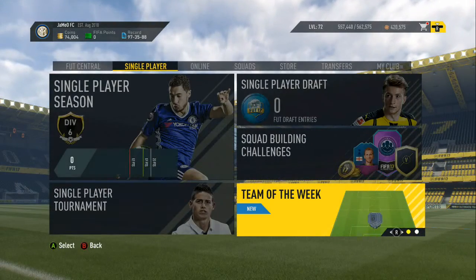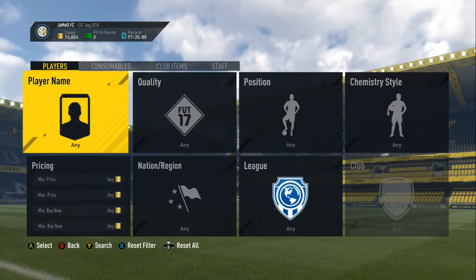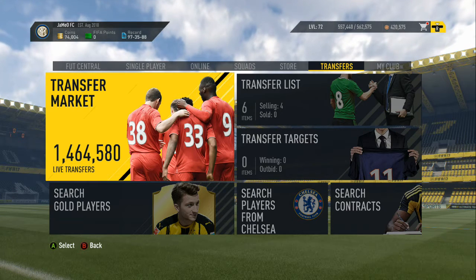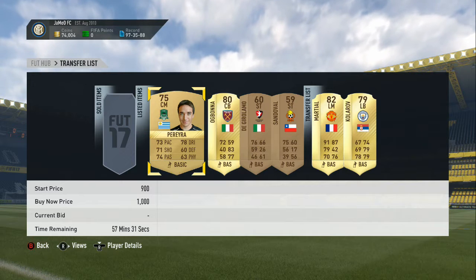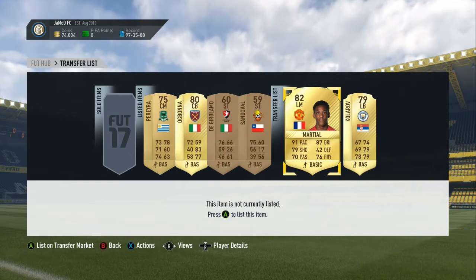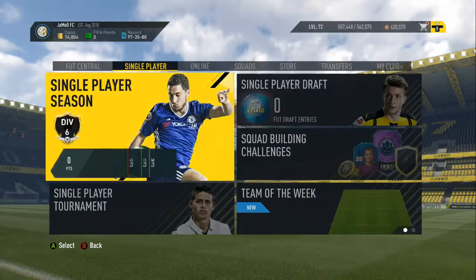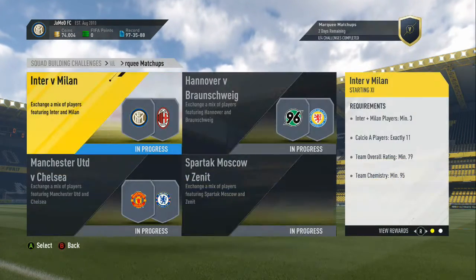In the last episode, you'll remember I got a JEPKA of Martial and Kolarov. I put the untradeable versions into my club and the tradeable versions up on the transfer market. For the Manchester United-Chelsea marquee matchup, I've submitted it using them. I now cannot get these guys back to the club, probably because I won't be able to until they're submitted. So let's go to the marquee matchups and submit the four squads, get the four packs, and see how we go.